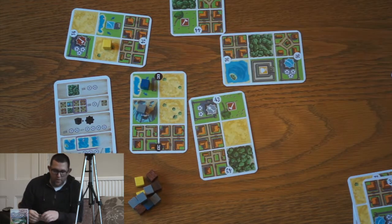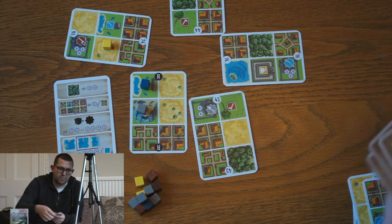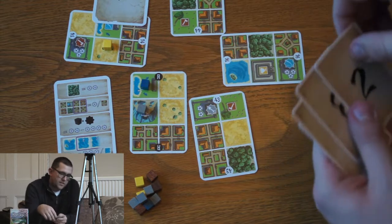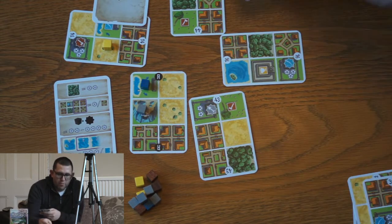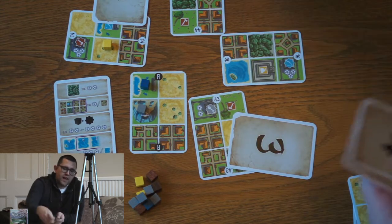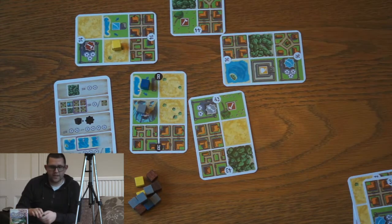So in this case the player who played the 14 would be in first place, as they would have 74. The player who played 44 would be second place, then third place and fourth place. In that order, players would choose which card they wanted to add to their city.